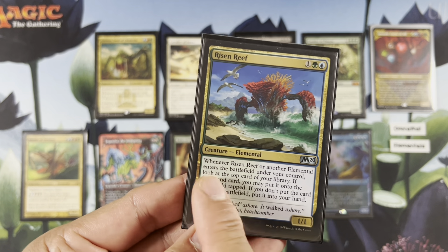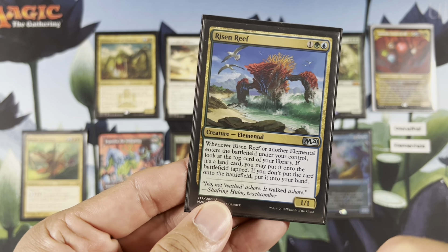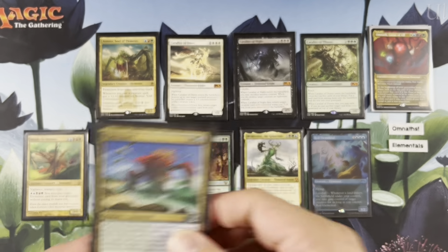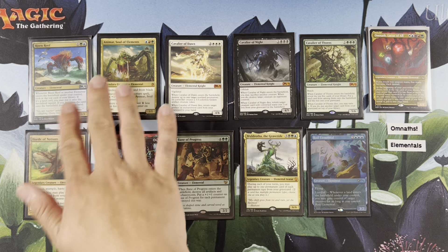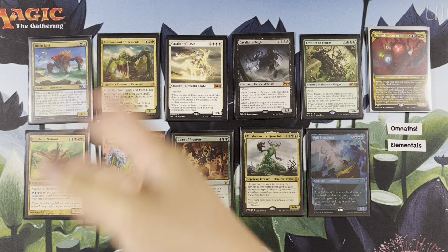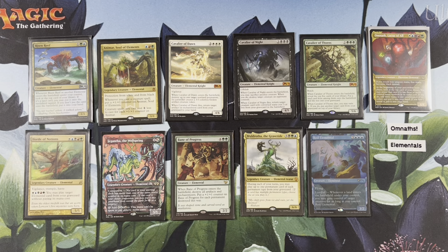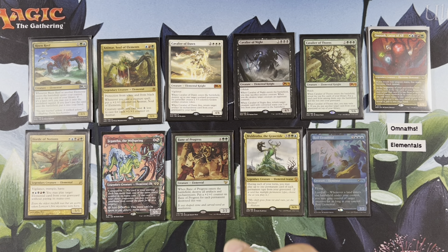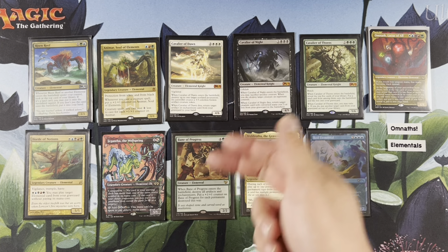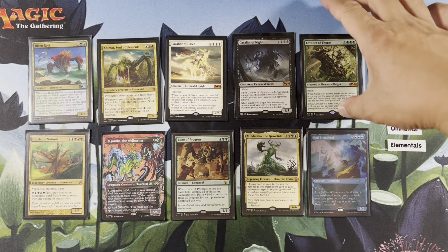Wherever it or another elemental ETBs under your control, look at the top card of your library. If it's a land, you may put it into the battlefield tapped. If you don't, put it into your hand. Animar: pro-white, pro-black. Then when you cast a creature spell, put a +1/+1 counter, and it discounts things based on the number of counters it has. These cavaliers all have a keyword and an ETB trigger. This one makes a 3/3 or destroys something, this one destroys a creature, and this one gets you something from your library.